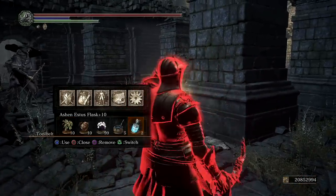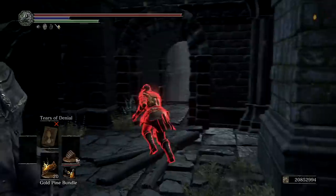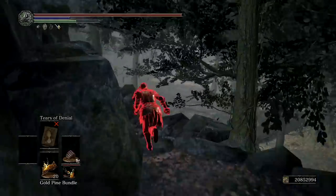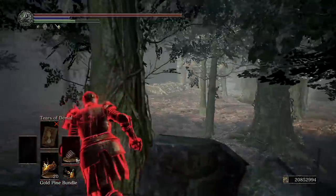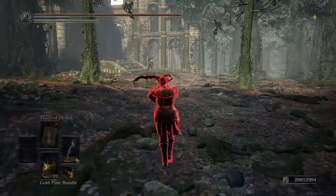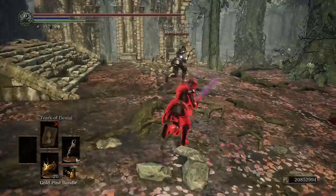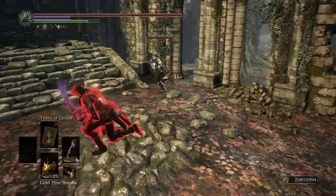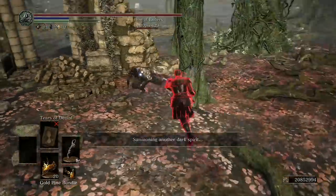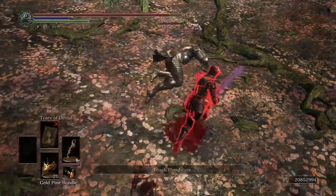Alright, another invasion analysis where I'll be commenting on what I'm seeing, doing, and thinking. Looking at this, I only see one guy, so I'm thinking lone host — it's gonna be quick. I always think it's gonna be quick, and it usually is with a lone host. He has Murky right away, and I see him trying to summon someone else, so I'm thinking I have to make this faster.